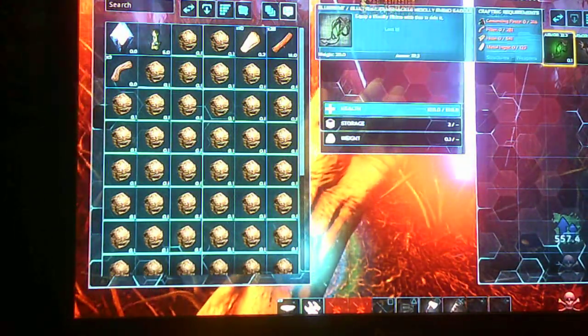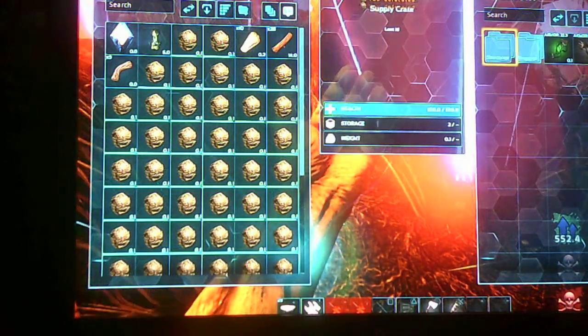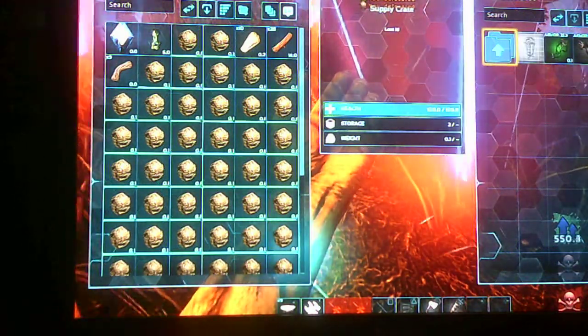Carposuchus saddle. A ramshackle woolly rhino saddle. Structures. Electronic. Nothing good. Nothing useful in there.